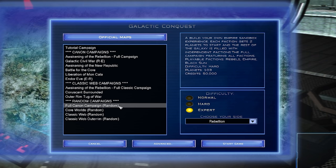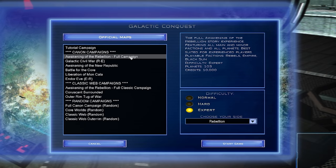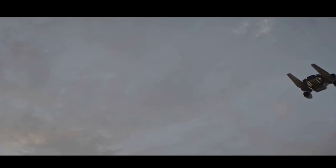The largest and most intricate campaign, and likely most played, is the Awakening of the Rebellion full campaign, offering story missions, cutscenes, minor and major factions, and is generally considered the true AOTR experience, which we will use going forward for this guide. Much of what we discuss here will still be relevant for all other campaign types, so keep that in mind.